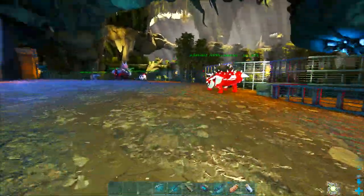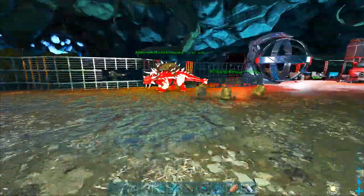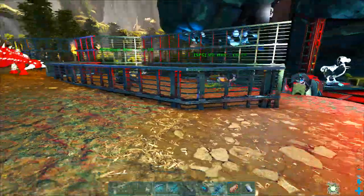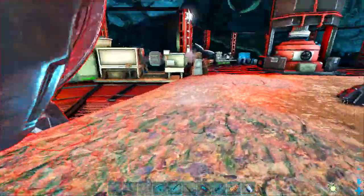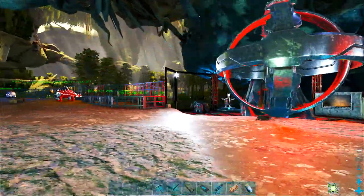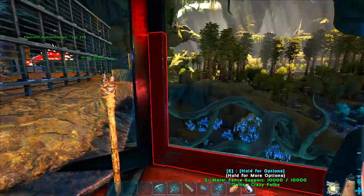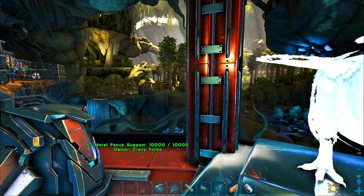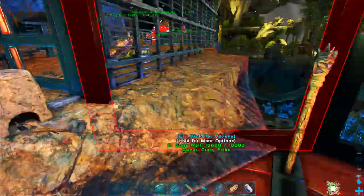We had a rock drake come in to devastate our platform that we had down there, so over Christmas I had to redesign a little bit. The dung beetles are here, they are on wandering, and they have their own little pen. This is the pen area upstairs. I've attached two metal cliff platforms up here, arranged them quite nicely, put some glass around the outside and some pillars in between - because there's still no S-plus version of this and it still doesn't snap. We have metal fence supports here so they're all the same height.